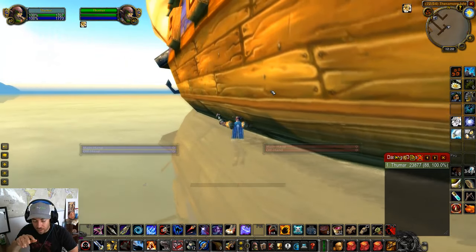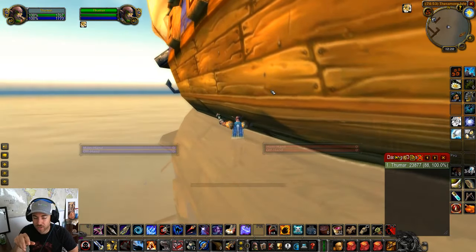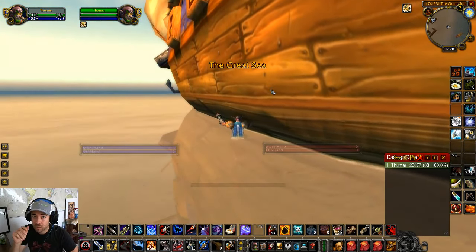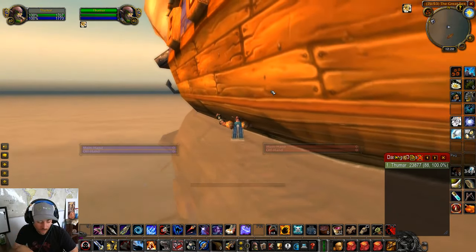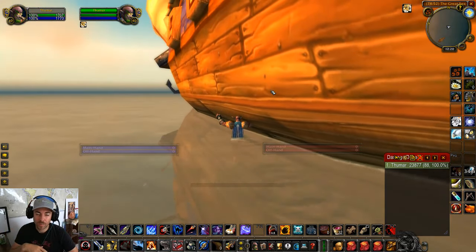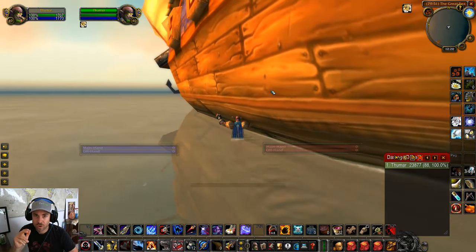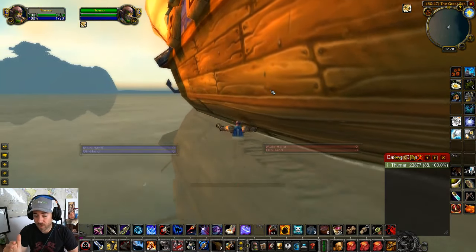Hold the jump key. This is going to allow you to ski all the way with the boat to the next continent, the next zone. So you'll zone in. As soon as you zone in and the map loads, hold your jump key again or keep holding it. I typically just keep holding it. Just make sure it starts jumping again when you start the next zone, and you'll just continue and ski the boat all the way back to the dock.